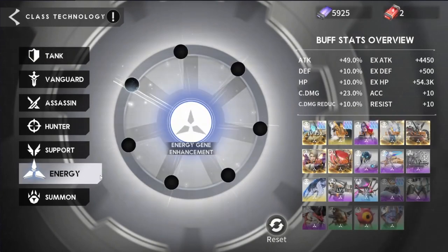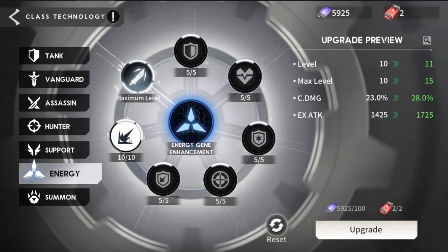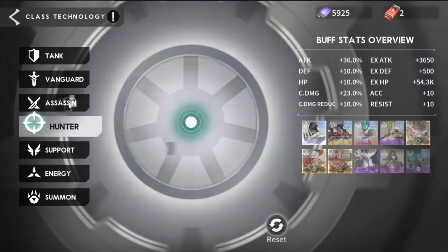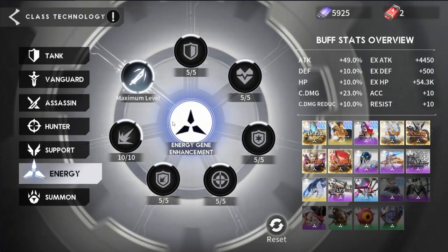If we go down to my energy hero, I maxed out the attack and that's an extra 49% attack. If we look at my crit damage, that's an extra 23%. If I upgrade, this is going to be an extra 28%. So the values here are actually very good. You can do it for support, hunter, assassin — all the different classes in the game. I would just do it based off your best hero. For me at the time it was Northeon, so that's why I went with energy first.